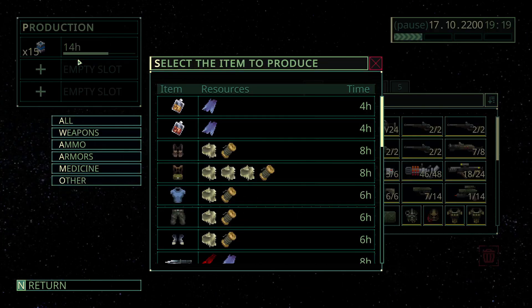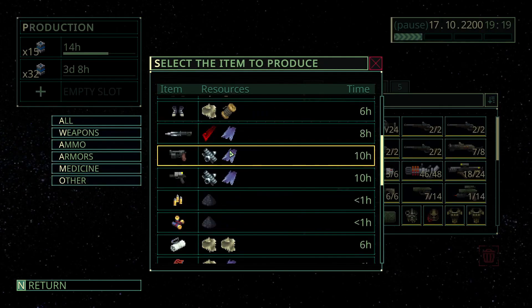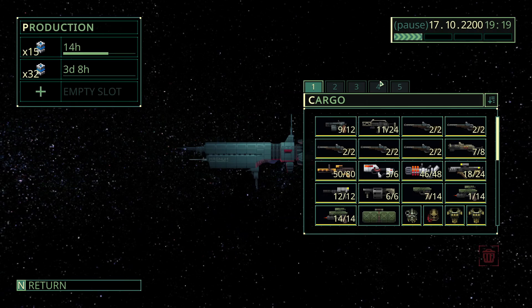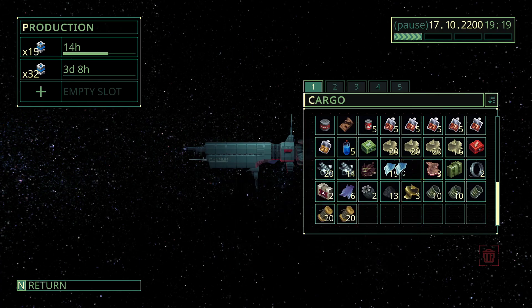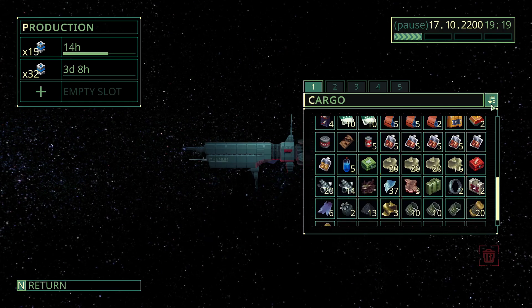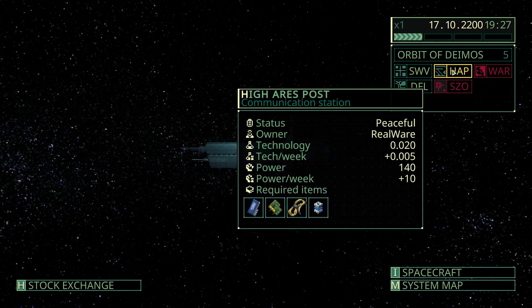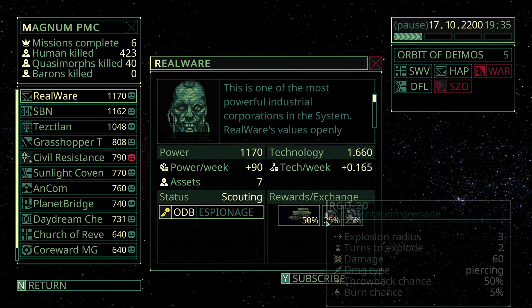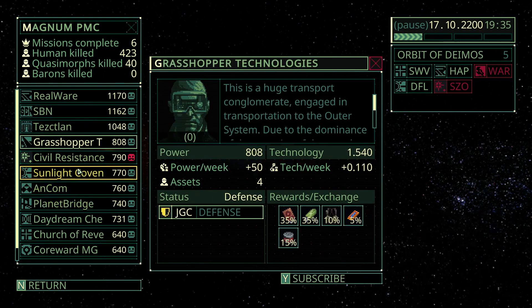Let's go in here to make more batteries. I only have 32 acid so we can only make 32. Is there anything I want to trade in? Not really, nothing they're gonna pay much for. These batteries — when I get them they might pay a decent amount. Do they have good stuff? No, they have garbage. Who would I want to trade with right now?